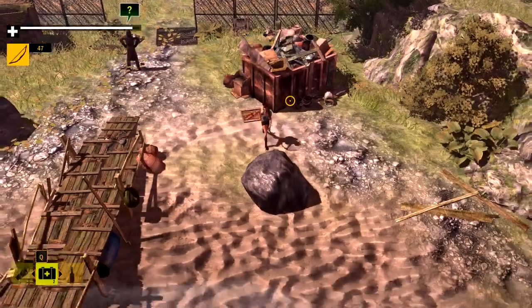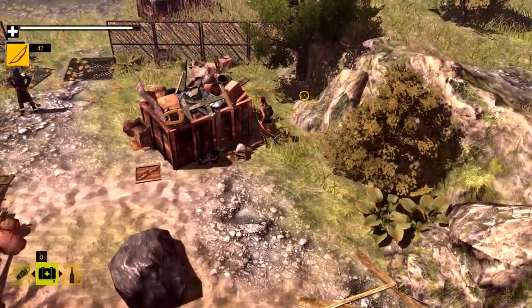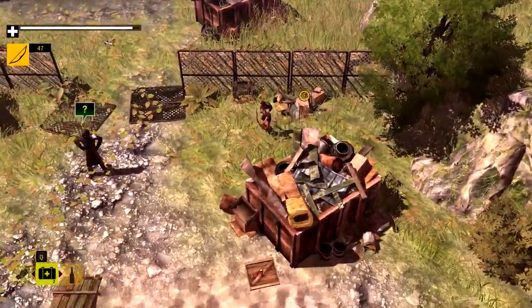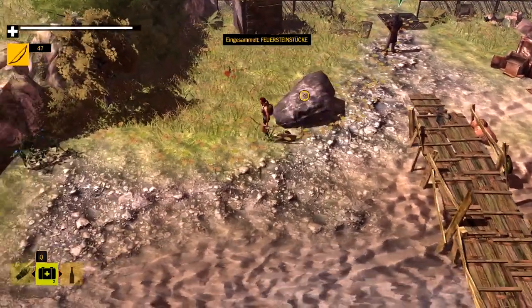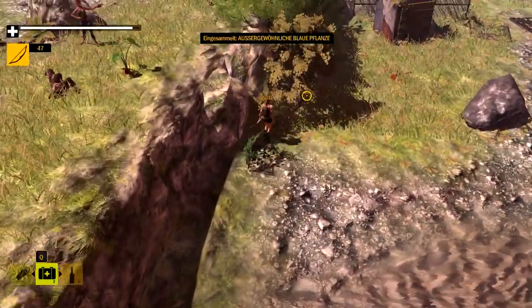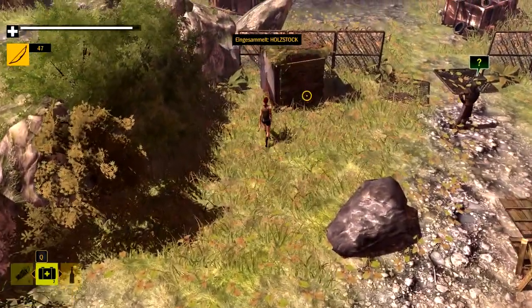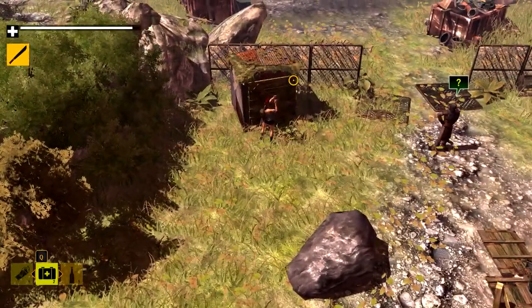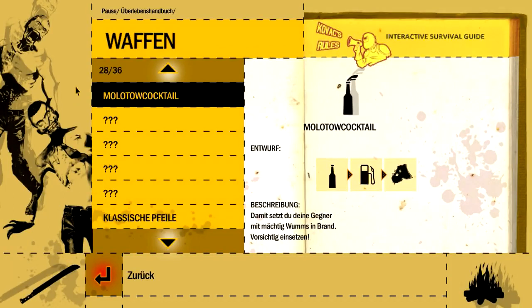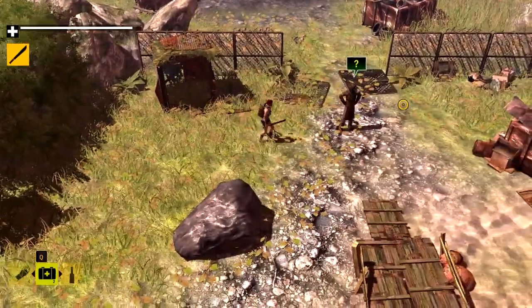They can now do much more damage than our normal arrows. Now we can first look around his place. He has a real Strotthalde here. And then we have some Feuerstein, a blaue Glut, a leere Flasche, a Woodstock. We can einschlagen that thing here. Then we can get the recipe for a Molotow cocktail – with a Flasche, Benzin, and a Stofflumpen, we can do Molotow Cocktails when we have to fight against a Gruppe.